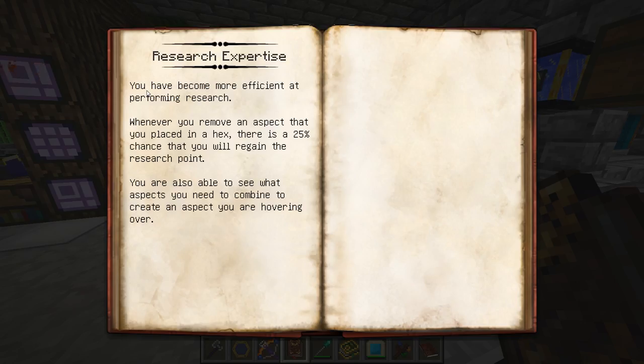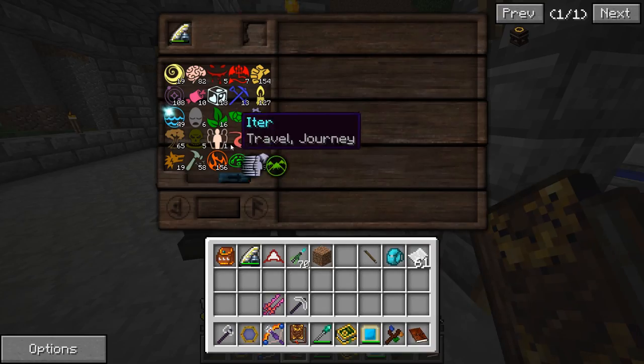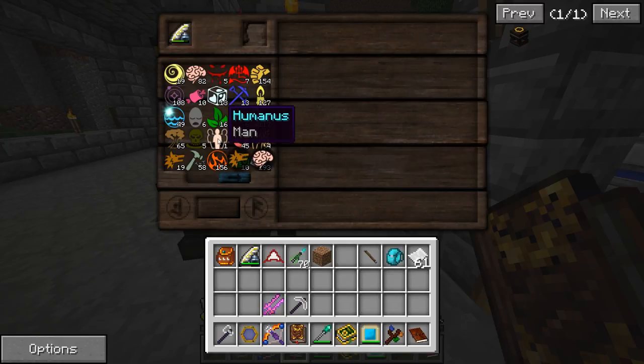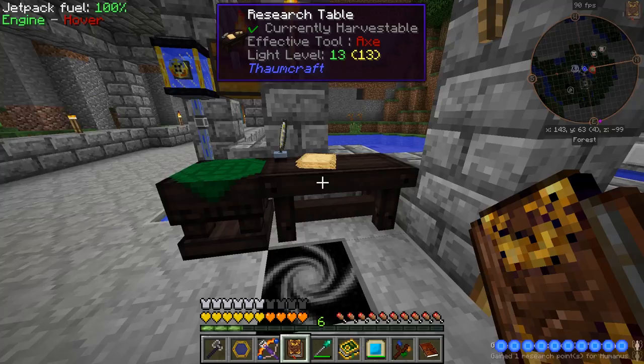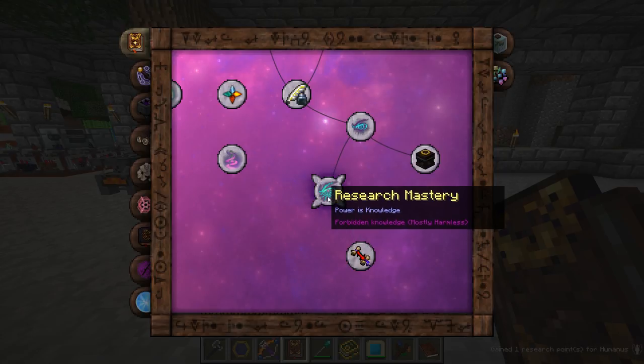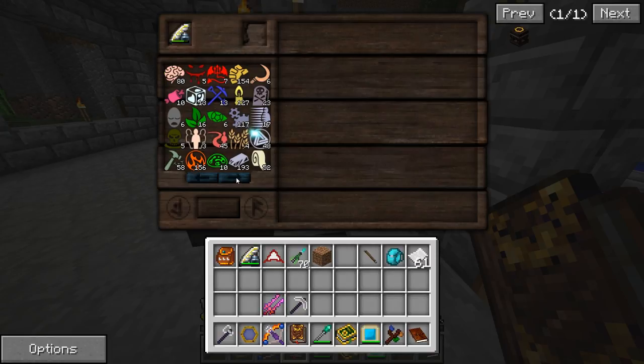The Research Experience says you have become more efficient at performing research - this one reduces by 50%. You're also able to see which aspects you can combine to create. So that one allows you to see what you can combine. As you can see at the bottom it shows what two aspects make up Humanus. I can also shift-click and automatically do it - that's due to the Research Mastery. I recommend doing those, otherwise it's going to become really difficult later on.